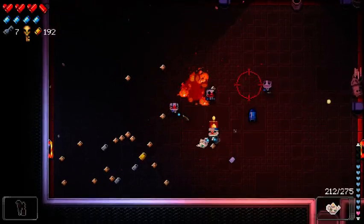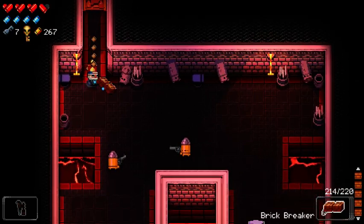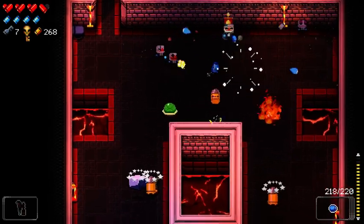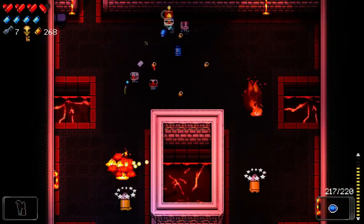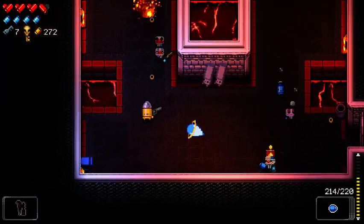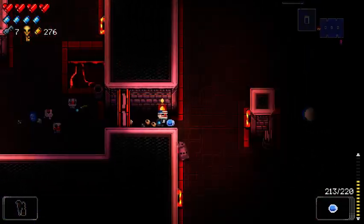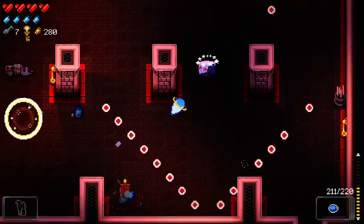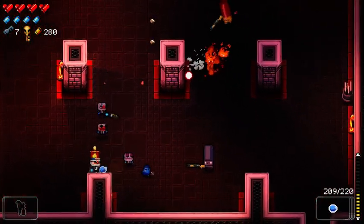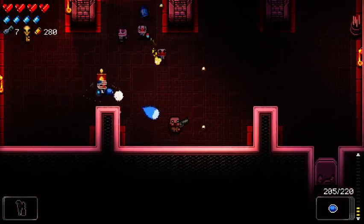I'm taking really bad damage here — that's not okay. Maybe it's my choice of weapon and I need to switch it up — go back to an old reliable like the Mega Hand. There's no shame in that. I tried using the teapot, it didn't go so well for me. There we go — grab some health, gotta stay healthy. Flak bullets is so good, especially just in crowded rooms.